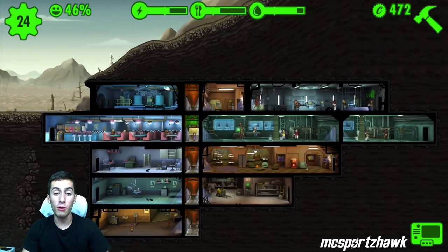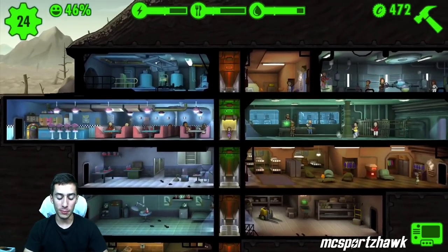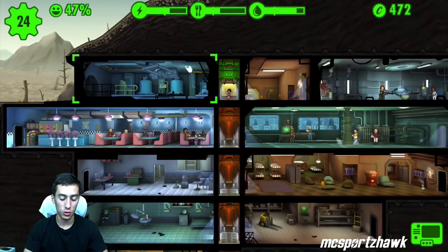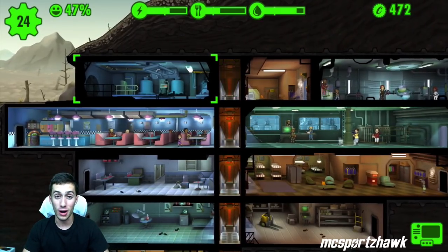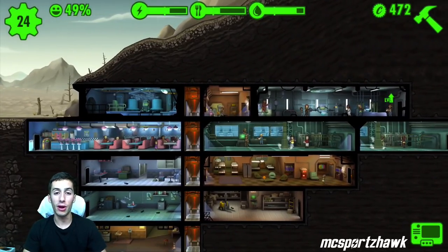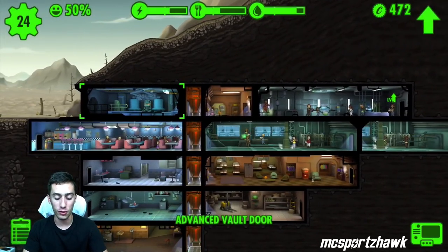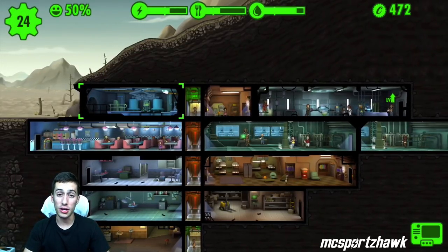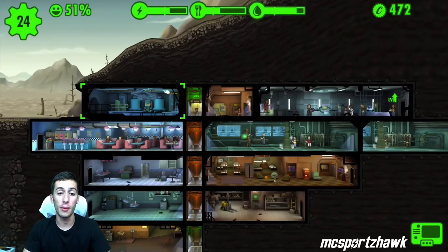Tip five: upgrade the health of your vault door. People don't even realize you can do this, but you can upgrade your vault door. Trust me, upgrading vault door health helps so much when intruders come — they can break right through your vault door if you haven't upgraded it at all. The first upgrade is about 500 caps and it's worth it. Definitely go ahead and upgrade your vault door.